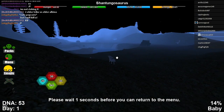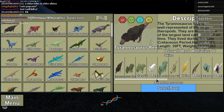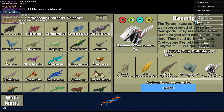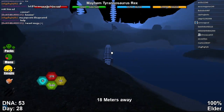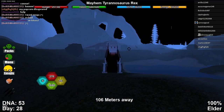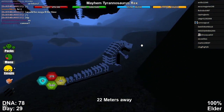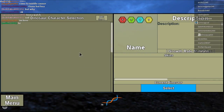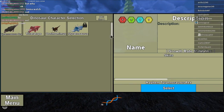The first mayhem I'm going to be showing you is the Mayhem Tyrannosaurus Rex. This is one of my favorite mayhems in the game currently, just because of how cool it looks. I got my T-Rex Elder already, so this thing's even cooler. It has a pretty cool biting animation and an AOE attack animation. This is one of my favorite mayhems in the game. The new character selection takes a little bit longer to load sometimes.